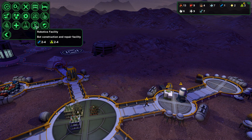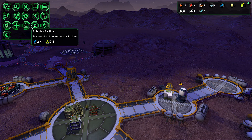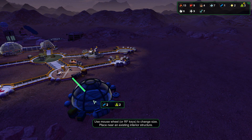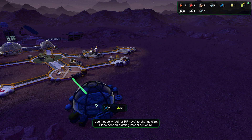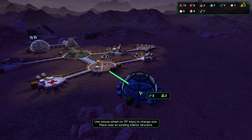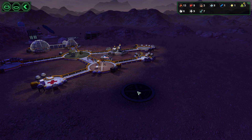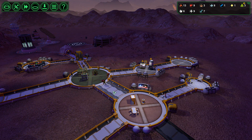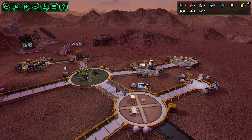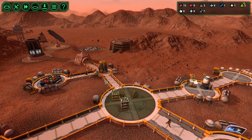I think our next thing — we've got a lab — we could probably do with a robotics facility next. We do need two pieces of metal, but a robotics facility is pretty useful. It's not a dead-end one. Transferring meat into storage. Everyone can bring their own stuff back, so it's not the end of the world, I don't think.